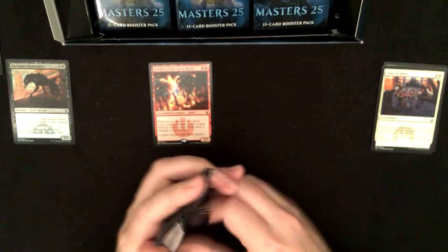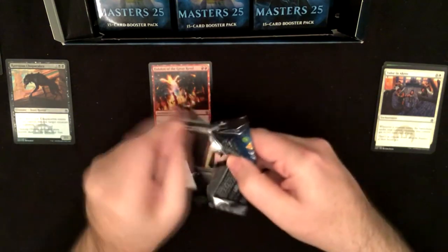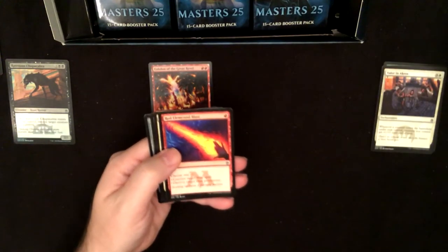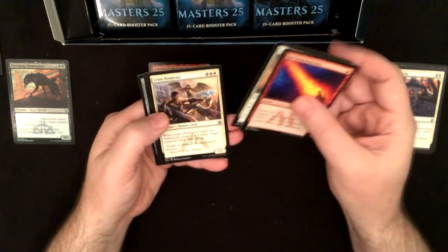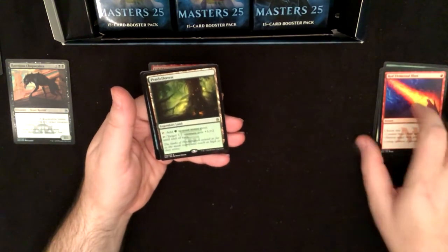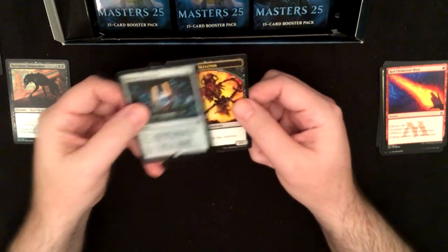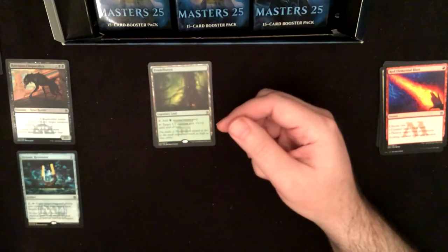Pack number two — we got Red Elemental Blast, Angelic Page, Herbalist Protector, and Pendlehaven. There's our rare, and we have a rare foil: Strionic Resonator — not the best one — and a skeleton token.